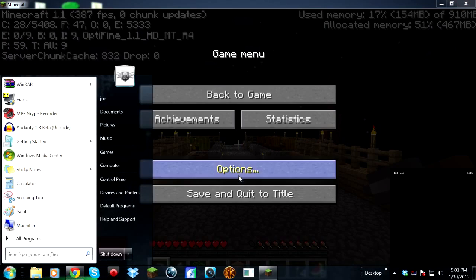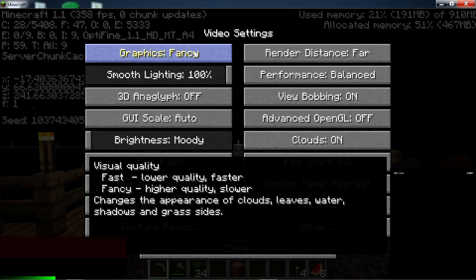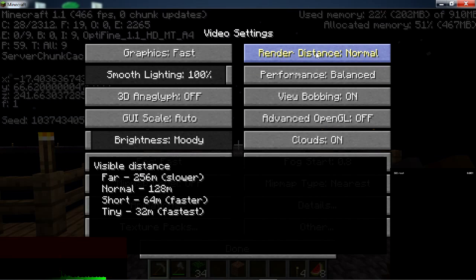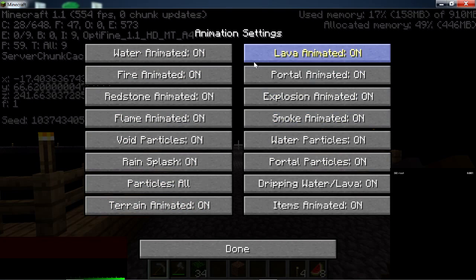Go to Options, then Video Options — look at all the video options you have now. If you highlight each one it tells you exactly what it does: where to get higher quality and where it slows down your computer. This is a big one — if you go to Fast, you can see how the chunks are rendering. If I lower my render distance to Short, I'm up to 550 FPS. You can balance performance and max FPS. Under Animations you can turn things off to help FPS if you're having problems.